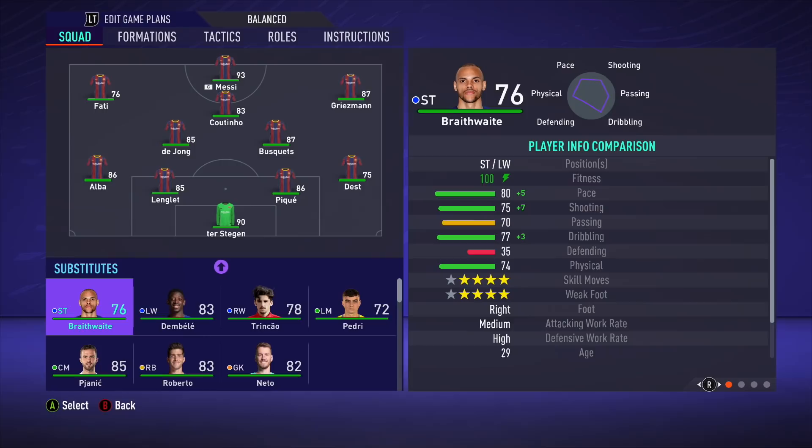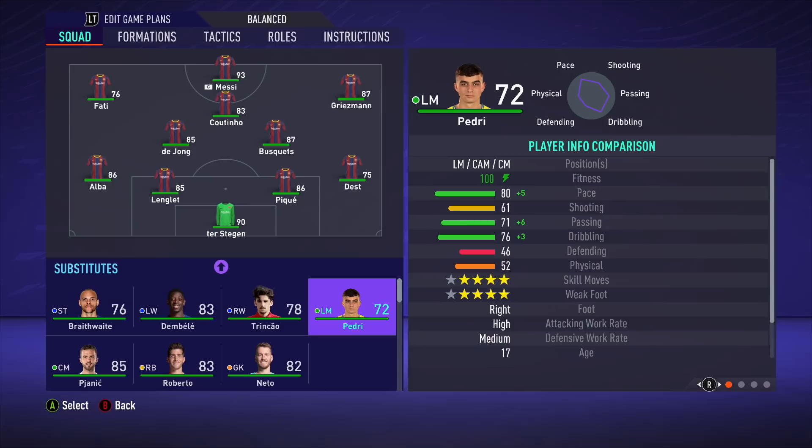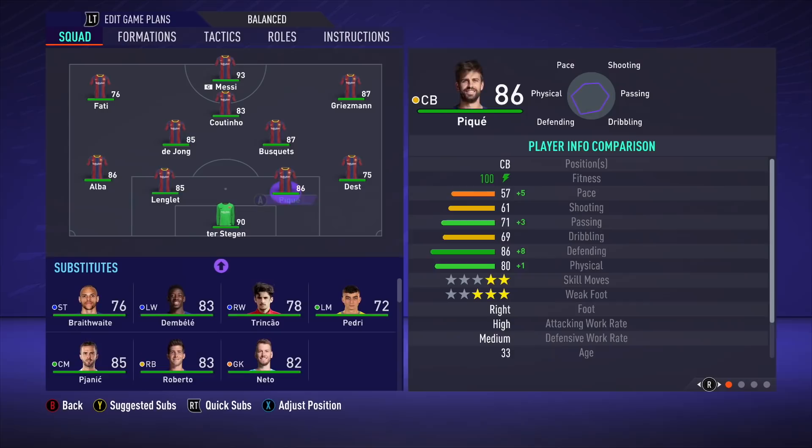You've got Martin Braithwaite — he's not really Barcelona quality. Ousmane Dembele certainly is but can he stay fit? He's on the bench. Trincao is a very decent talent. Of course you've got Pedri, who is criminally underrated on FIFA — like 72, are you kidding me? He's got to be higher rated than that. Pjanic, Roberto and Neto complete the bench.